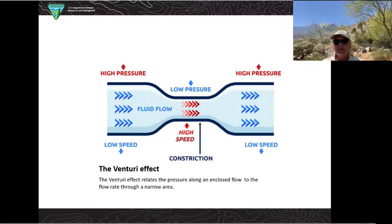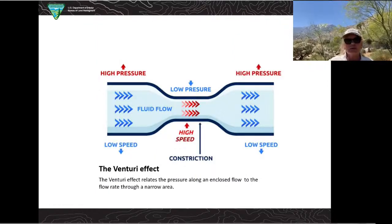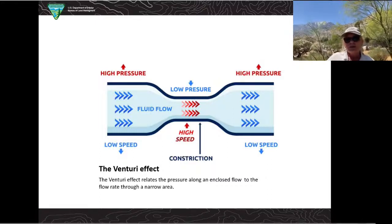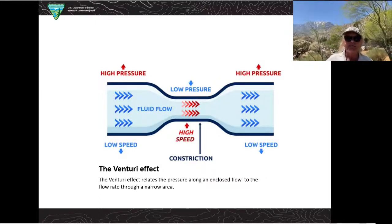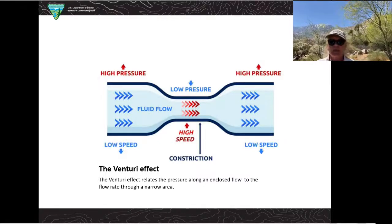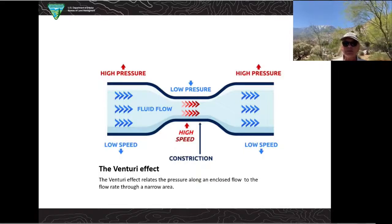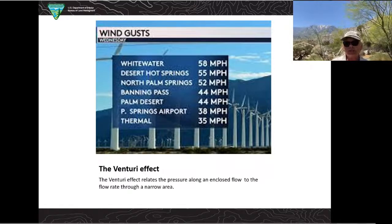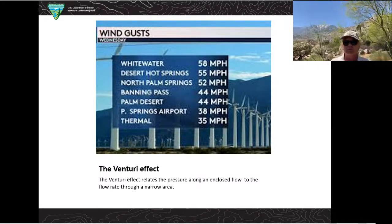The pass is exceptionally windy because there are two mountains that the air has to pass through, and this is called the Venturi effect. The Venturi effect is kind of like when you put your finger over the end of a hose with water running — your thumb causes the space to get smaller, so the water has to travel faster. Well, air does the same thing. In areas like this in Whitewater today, the wind gusts can be 40, 50, 60 miles an hour, and today they're between 30 and 45 miles an hour.